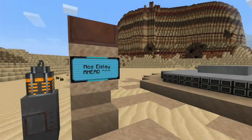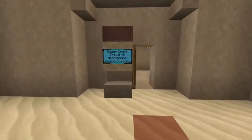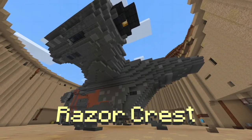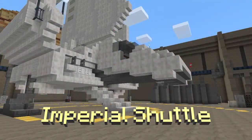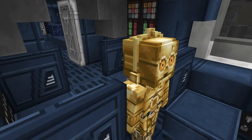I have taken the liberty of placing signs to guide you toward the three starships you can use to travel throughout the galaxy: the Razor Crest, Han Solo's Millennium Falcon, and an Imperial Shuttle. Visit the cockpit of one of these ships to travel to any location where that ship can be found.